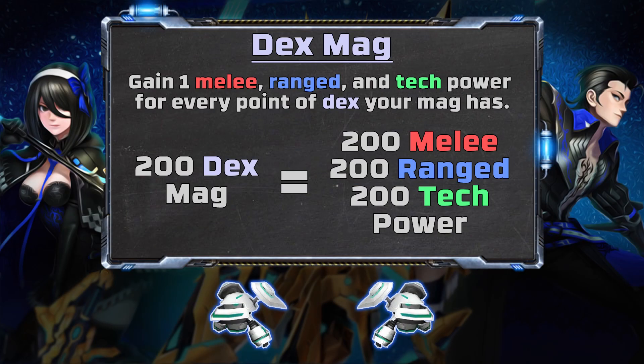When it comes to mags, the Phantom has a skill that will raise every offensive power stat by one per point of dex in your mag. So on Phantom, a 200 dex mag will give you another 200 melee, 200 ranged, and 200 tech power. Best of all, this skill can be utilized as a subclass, and even stacks with Braver and Bouncer's dex mag skills too.